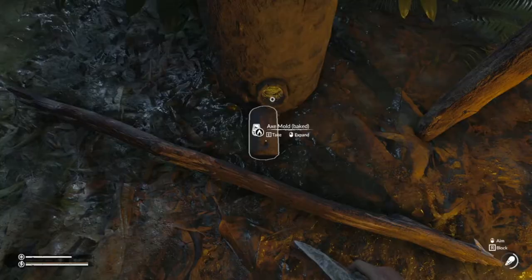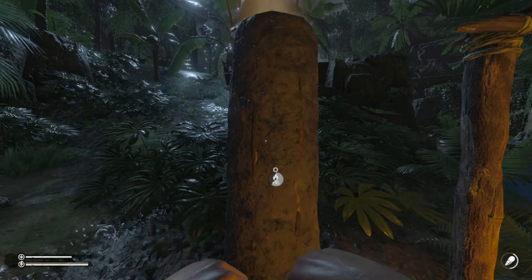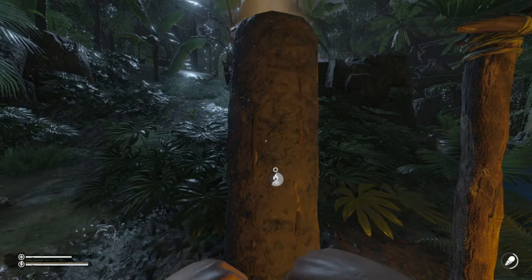Our axe mold has finally been done. All you need to do is harvest it and it goes straight into your bag. With the metal axe cast, craft it with a stick and a bit of rope, and there's your metal axe.